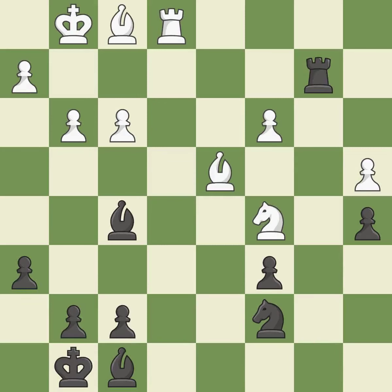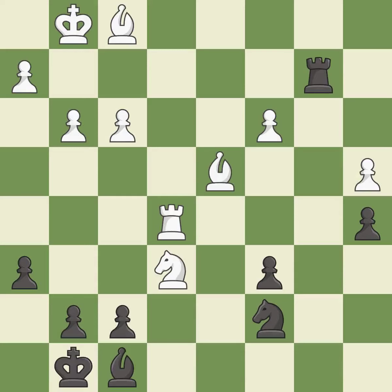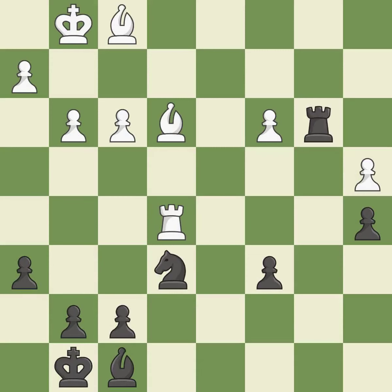This activates a rook by getting it to the seventh rank and also restricts the opponent's king — it is good. This wins a tempo by threatening a bishop and forcing it to move away — it is best. This ignores an opportunity to defend a bishop that was under attack, allowing the opponent to reveal an attack on a pawn — it is an inaccuracy. This exposes an attack threatening a pawn — it is excellent. This threatens to create a passed pawn — it is an inaccuracy.